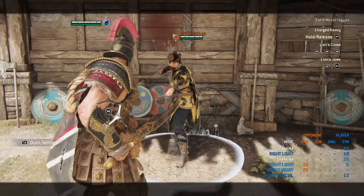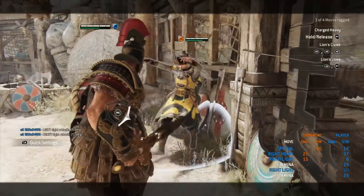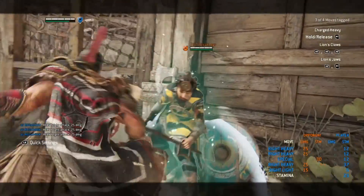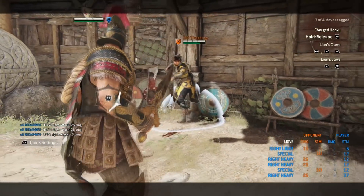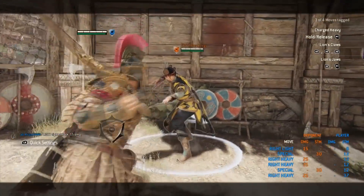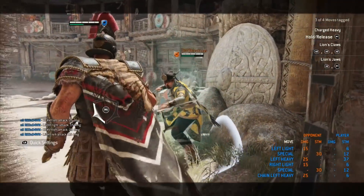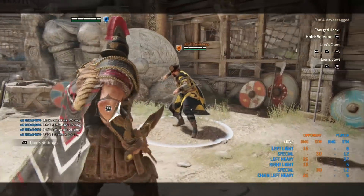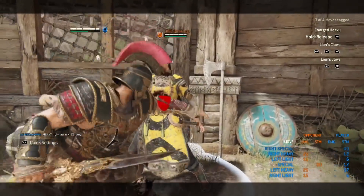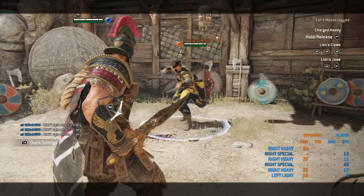Centurion is well known for parrying and getting his damage off of that. If you land a parry, that's a massive thing to keep you in the game. You can land a heavy, follow it up with a jab for a free light if it lands. But that jab is very easy to react to, so don't throw it out after every heavy. Realistically, all you need is land a heavy, charge, feint, heavy again — it catches people out because they expect you to follow through.